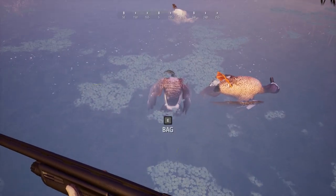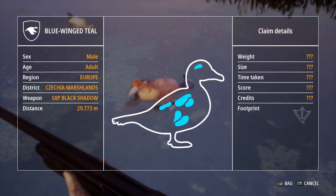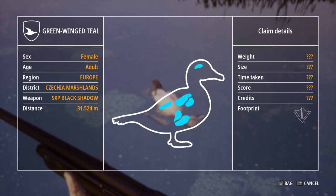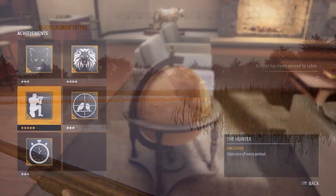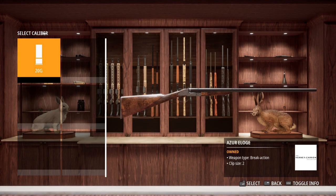That was easy. You can collect all trophies in a few minutes and you are one step closer to the achievement. If I remember correctly you also unlock a special weapon if you claim one of every animal — the Azure Eloge, a beautifully decorated double barrel shotgun. A similar model is included in the Beretta Weapon Pack DLC.